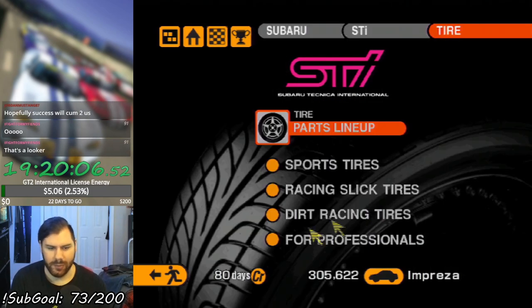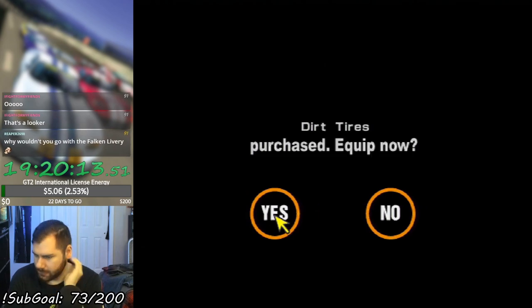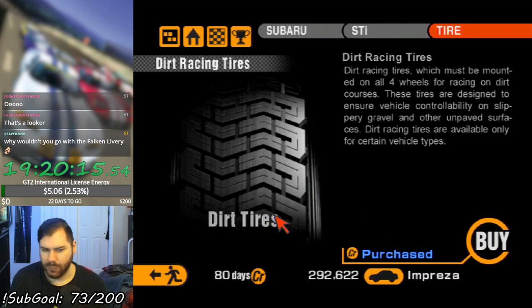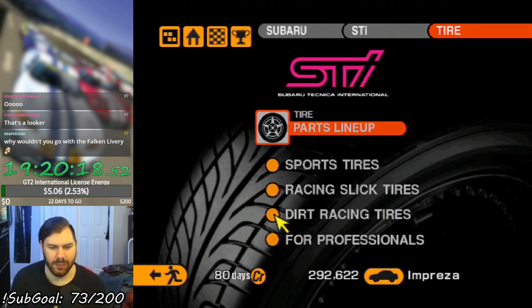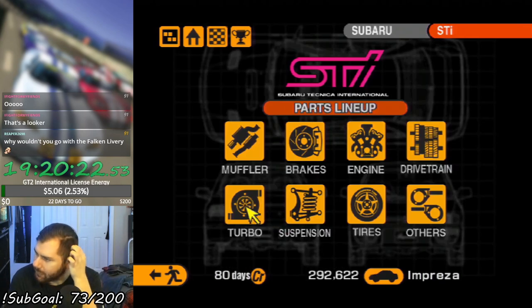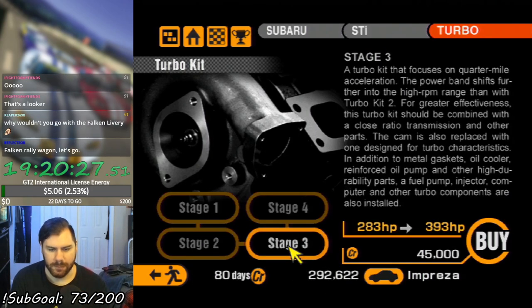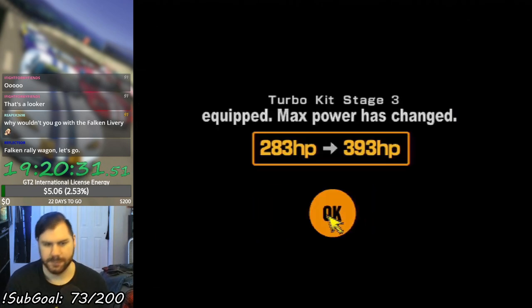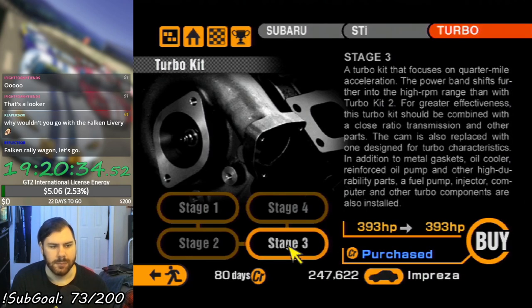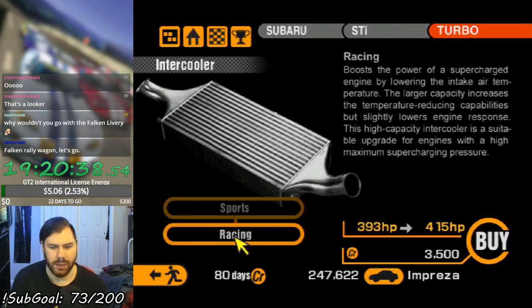First things first, let's get the tires that I need for this — that is the dirt racing tires. I wanted to see if the other livery style was more of a rally livery. Alright, how big of a fuck-off turbo can we put in this thing? Not as fuck-off as I was hoping, but it's fine. 393. Can I put the intercooler in it? I can't.